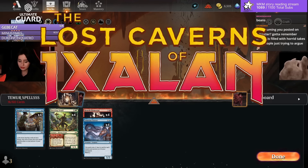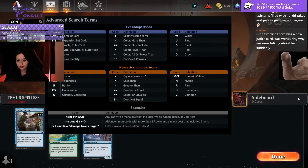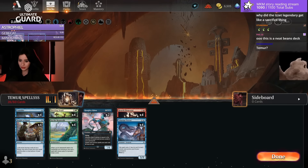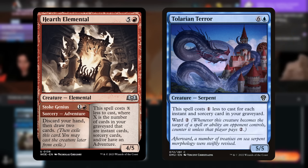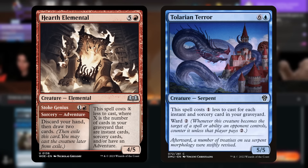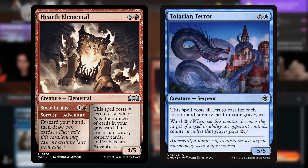What's up and welcome everyone to a new Lost Cameras of Ixalan standard video. Today Chad has challenged me to make a Temur Spell Stack work. This deck revolves around two cards: Hearth Elemental and Talarian Terror. Both Hearth Elemental and Talarian Terror get discounted in cost based on the amount of instants and sorceries in your graveyard.